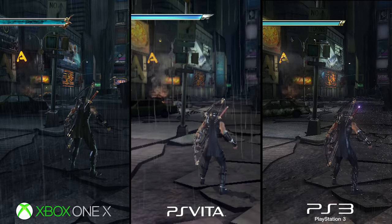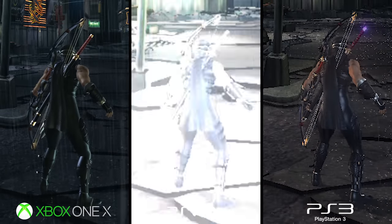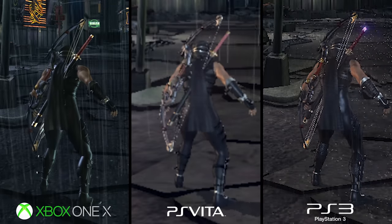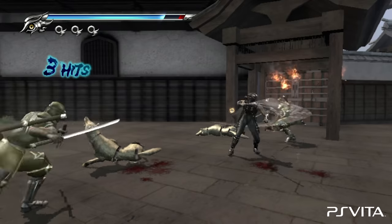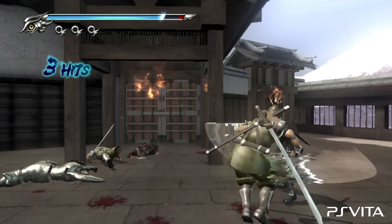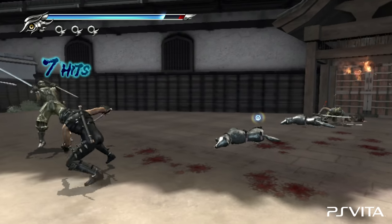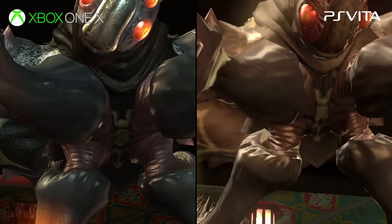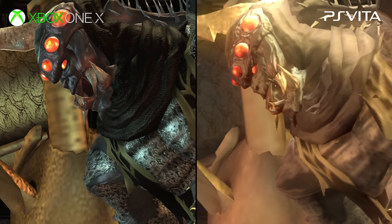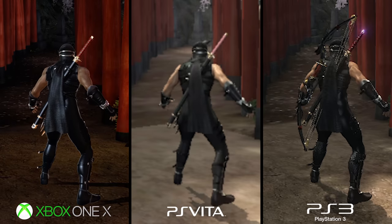In-game, a lot of cuts have been made as well — starting with resolution, which is now dynamic and can drop as low as 408p during busy scenes. Apparently an overclocked Vita can run the game at a higher resolution, but that hasn't been tested here. Detail in general takes a significant hit: textures are reduced in resolution, texture filtering is extremely poor, models are slightly simplified, and the game just looks kind of washed out and blurry.